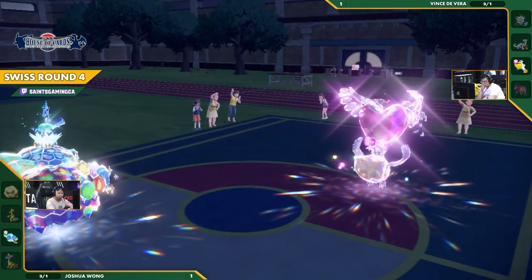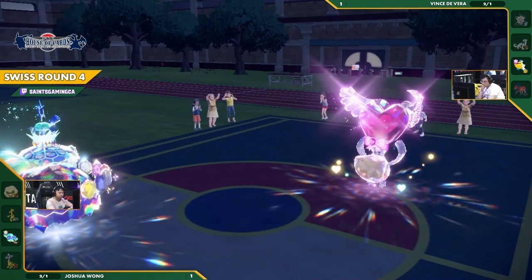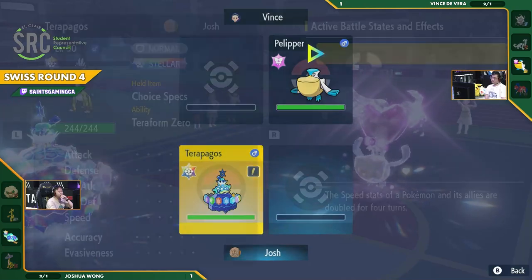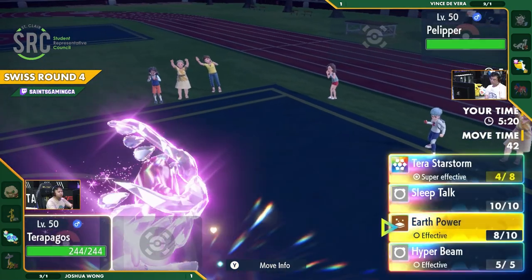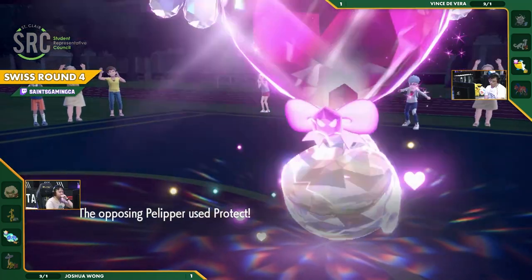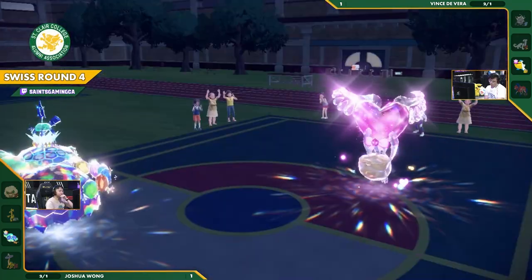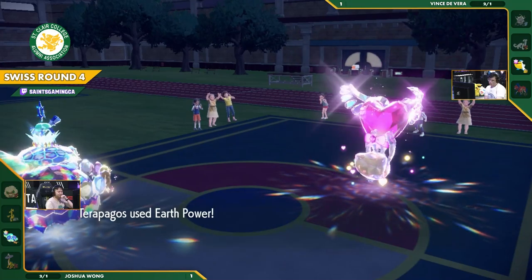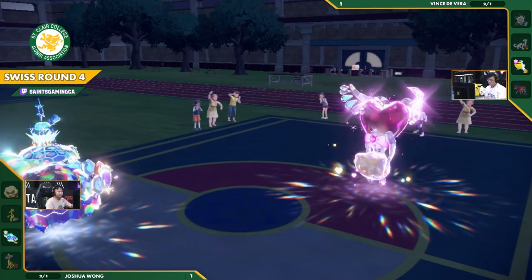And now Earth Power comes through, the Tailwind's up. And the Hurricane misses — no rain left! This is looking good, but wait — he's locked in Earth Power. The Terastallization though — yes, it can hit now! Going to be forced to use the Protect. He's locked in Earth Power — hide all you want, these are going to end up landing sooner or later.